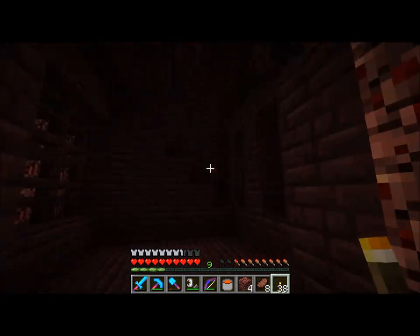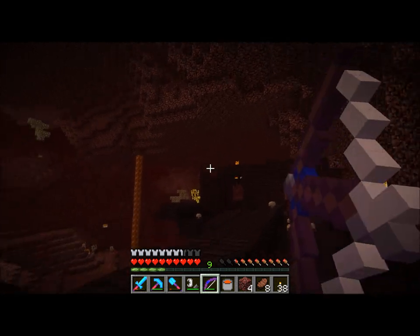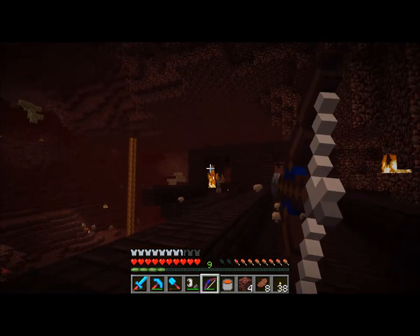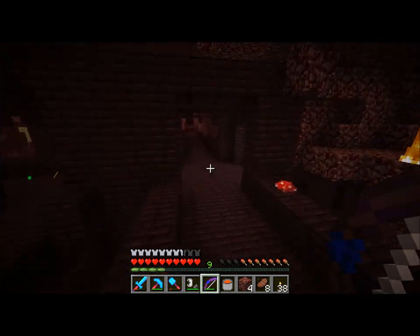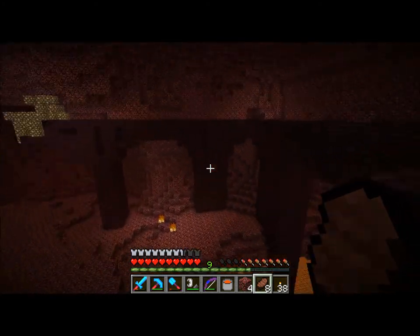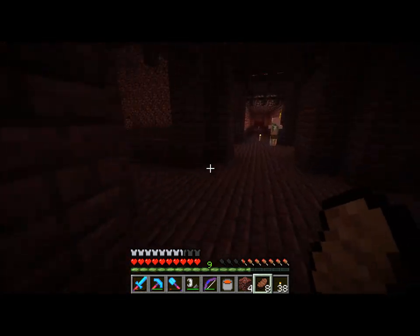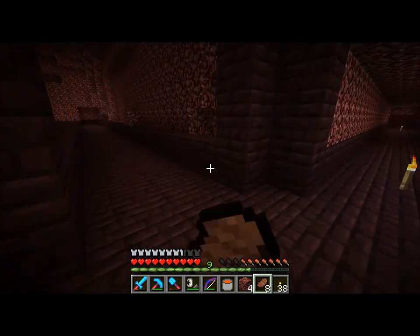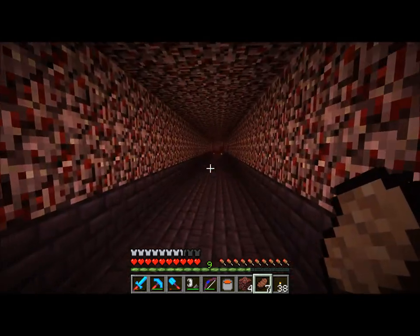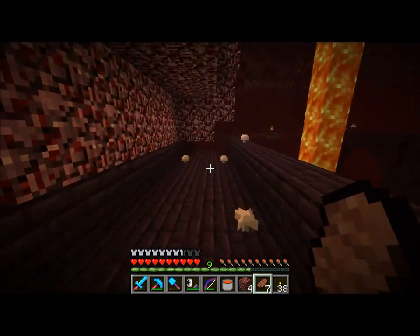Yeah, here we are. Okay, I know where I'm going now. I've got torches. This is why torches are good in the nether — I mean, they're useless for actually stopping things from spawning, but there's gotta be a spawner around here somewhere that I'm just missing, because they're spawning like crazy. Hey buddy — don't hit the pig, man, that'd be bad. I'm not jumping over that gap, not with all these holes everywhere. Seriously though, where the heck are they spawning? I don't know where they're coming from. Maybe they spawn in the nether a lot more frequently than I expected.